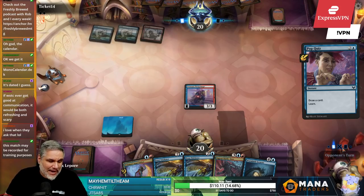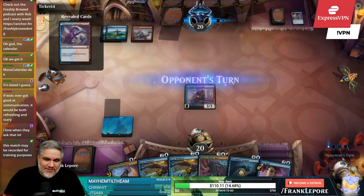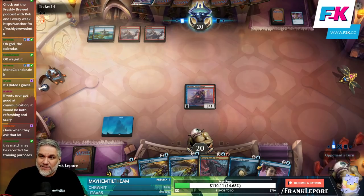I also logged in yesterday after the update — the client updated on Wednesday. I logged in and there were three formats: Strixhaven Limited, Strixhaven Phantom Drafts, and something else. And I was like, alright, guess I'll go back to Strixhaven.